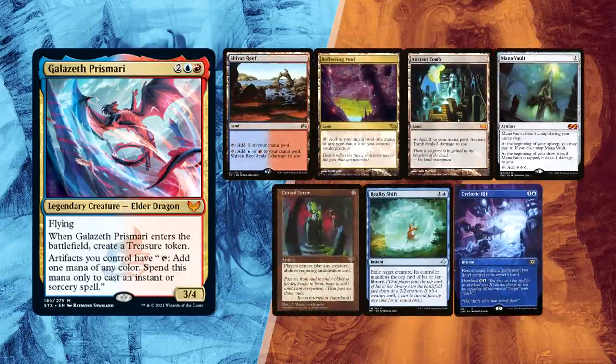Baal also kept his first hand with a Shivan Rift, Reflecting Pool and Ancient Tomb that will allow him to cast a turn 1 Cursed Totem. Mana Vault can help on casting Galazeth or other stuff like an overloaded Cyclonic Rift, and Reality Shift can help on removing key creatures like a World Gorger Dragon.